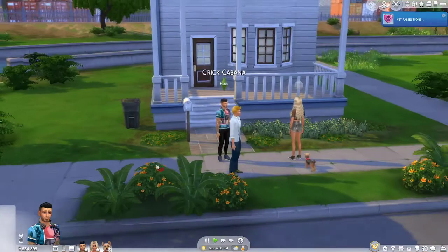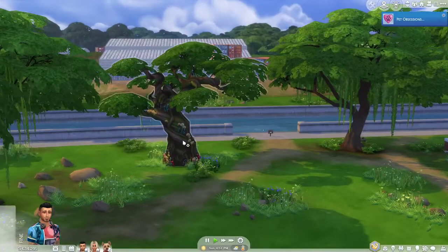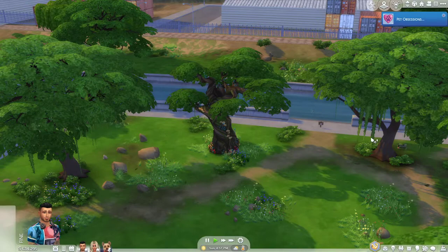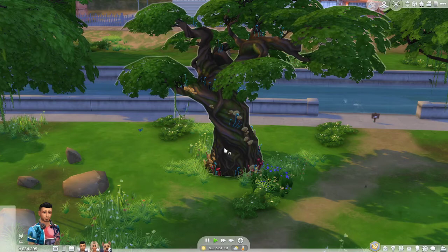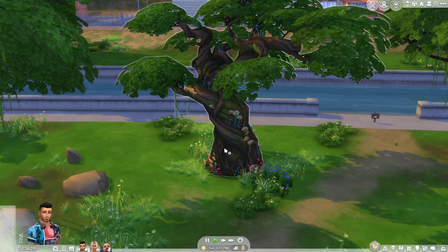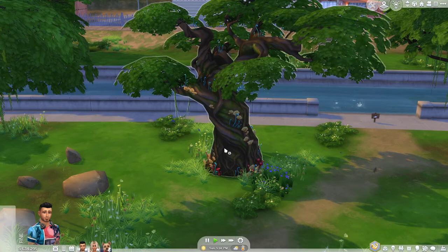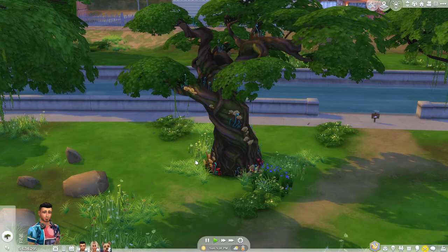Players may notice a large ornate tree nearby — you can tell it's different from the other trees, it has a lot more detail and flowers around it. Once you hover over it, you can see the white outline and click on it. It has glowing mushrooms by the canal that look somewhat out of place among the rest of the foliage. This is because it's a secret passage through Sylvan Glade. Players cannot simply access the grove by finding the tree — their Sim has to encourage the tree to reveal its secret door.